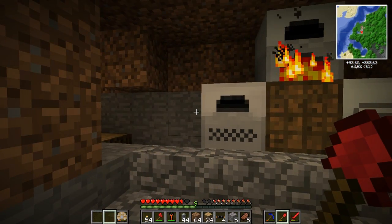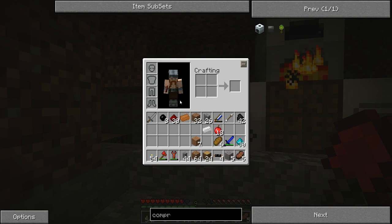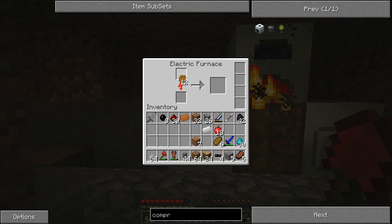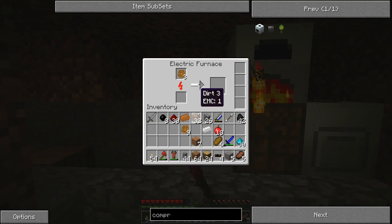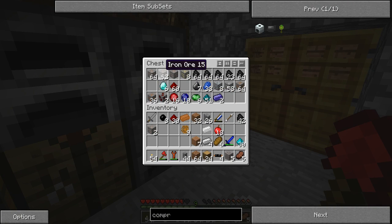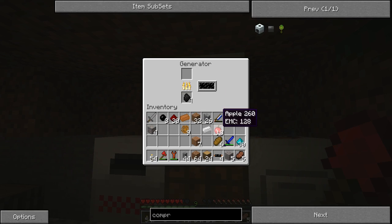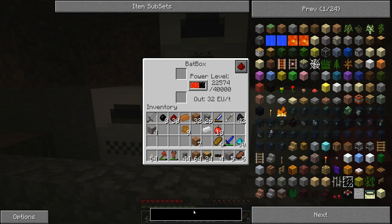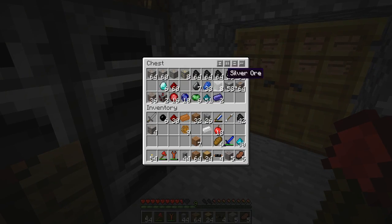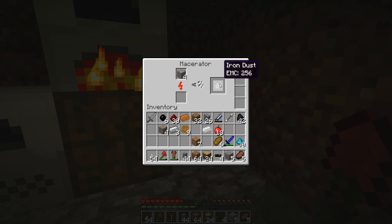Now we can also put the next machine here, which will be the compressor. So I need another machine block and an electronic circuit and some stone. But now we have everything we need to do this. So let's put three of these in there. It works a lot faster, this one as well. So I'm going to take four of these and put these in to macerate. The generator is humming along and everything is fine. Perfect.